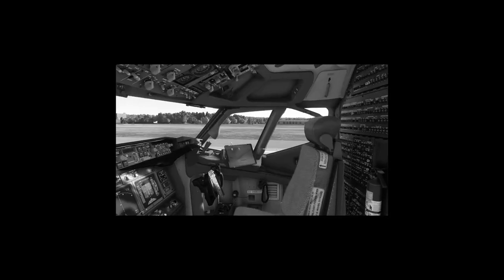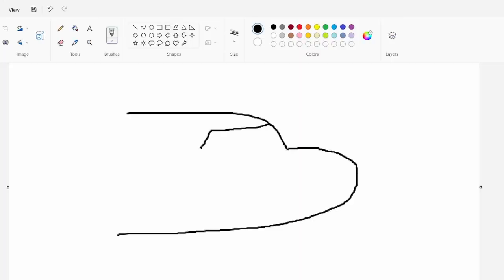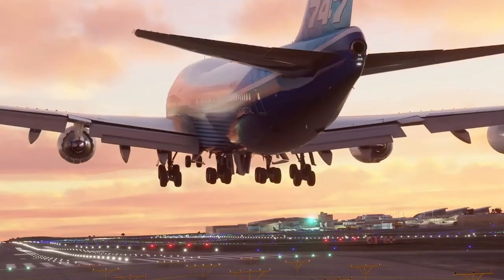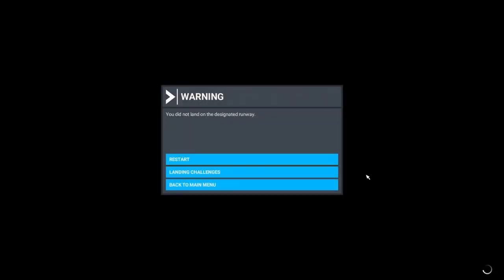I was cleaning my room recently and found my graphics tablet lying on the messiest side of my bookshelf. I can draw well on the computer regardless of hardware, but the thing I can do well is landing planes in Microsoft Flight Simulator. So I decided to complicate the task with the help — or harm — of the tablet.